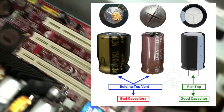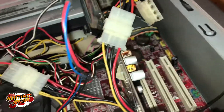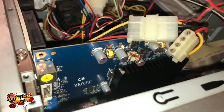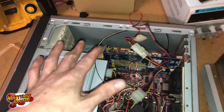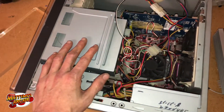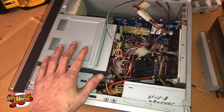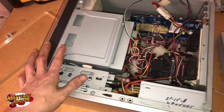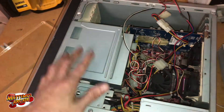Check for bulging caps. This one had several and has actually been worked on multiple times. Also check your video card for bulging caps. When I pulled it, it was super super hot — it had bulging caps. The battery was actually good and had been replaced recently, probably because it was having the same problem. I changed all the caps and put it back in, but it was really dirty and holding heat.